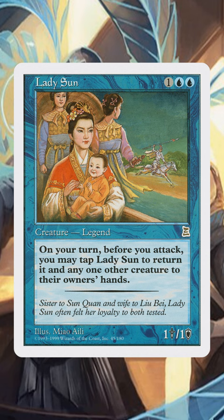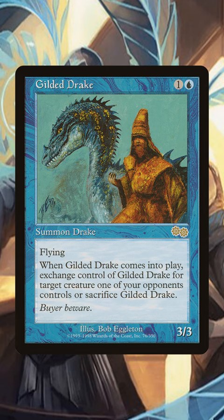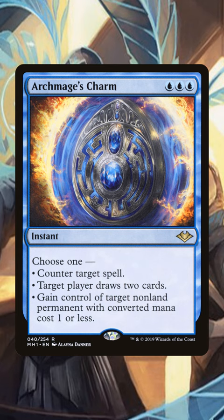So you can use this to bounce your own enter-the-battlefield creatures and reuse their effects multiple times. The strongest of these is probably Gilded Drake, allowing you to steal a creature, get the Drake back, and do it again. Also, if you load up on counterspells, you can always bounce your opponent's creature and counter it on the way down, allowing you to remove any creature in a roundabout way.